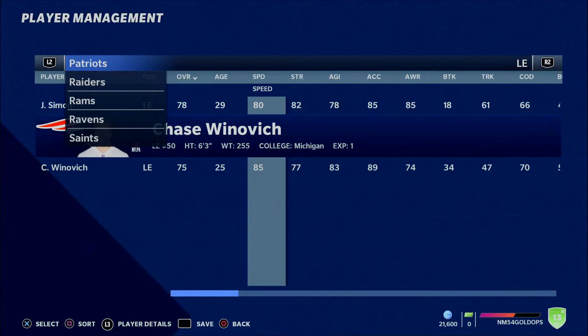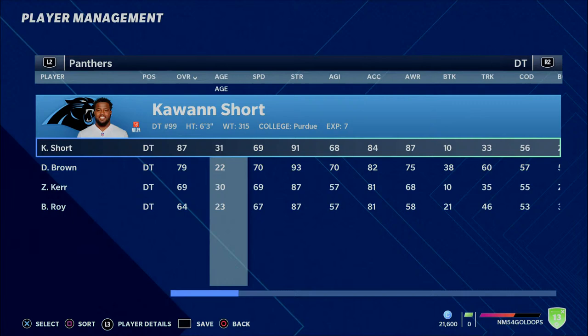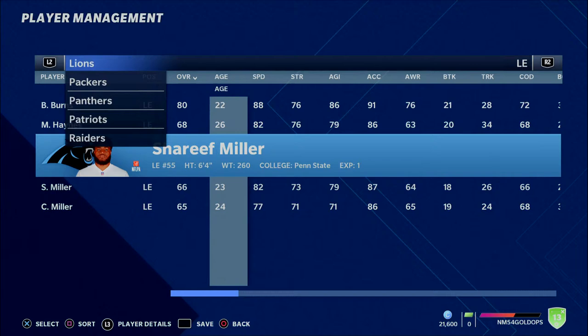The next one is going to be on the Panthers, and this is a guy that we have not talked about yet — Sharif Miller. I like him a lot because of Brian Burns being in front of him, and this team drafting Yuturgros Matos, and having Kawan Short and Derek Brown. They simply have guys available. I've used him in the past and you can get him for a very cheap price. He's going to be pretty high on this 4-3 defensive ends list.